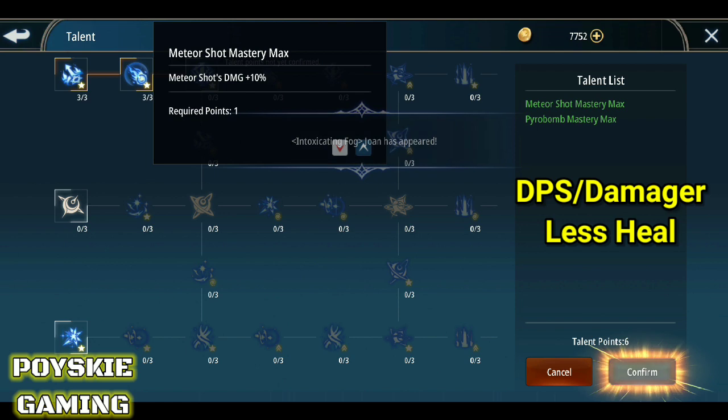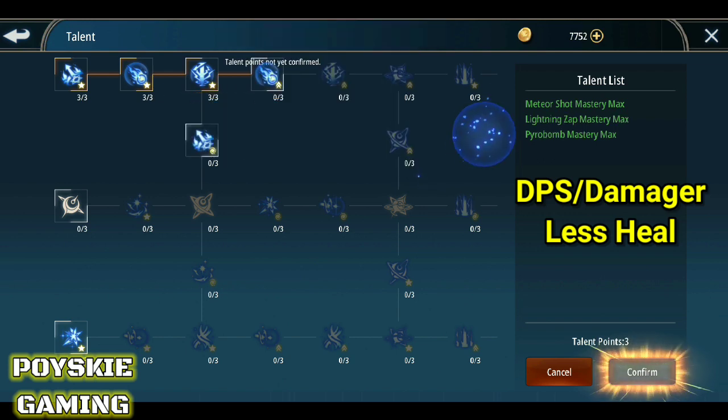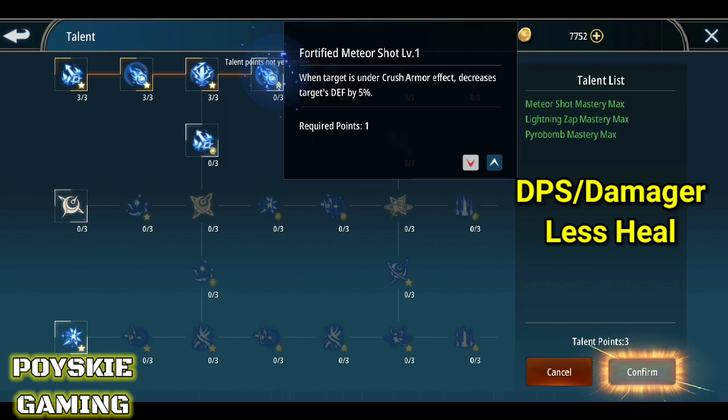Meteor Shot. Susunod yung Lightning Zap. And then itong Fortified Meteor Shot — may 'Decreased target defense by 15%'. Malaking bagay yung 15% na yun.